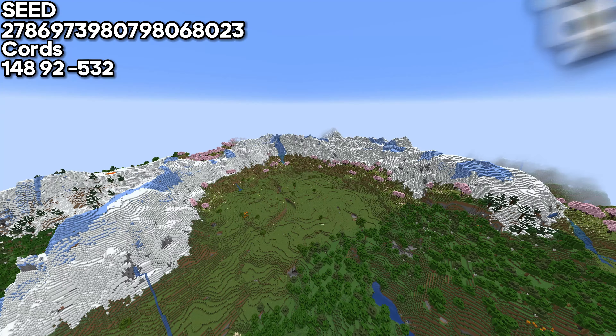Now if you admire cliffs, this is one you will truly admire — cliffs with a mesa biome and lush caves sparkling all around this place, making this lake look absolutely glamorous.